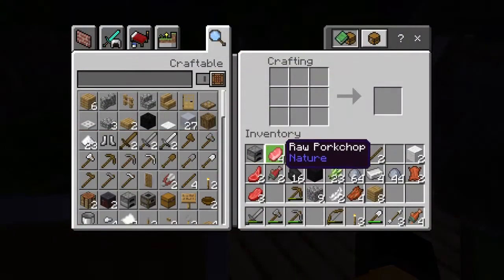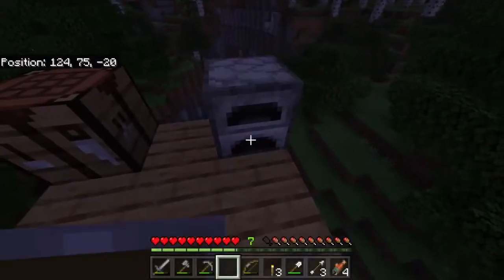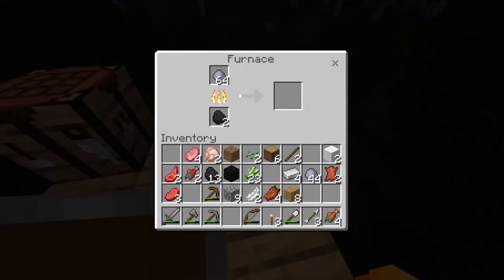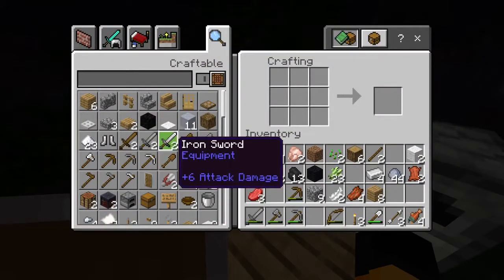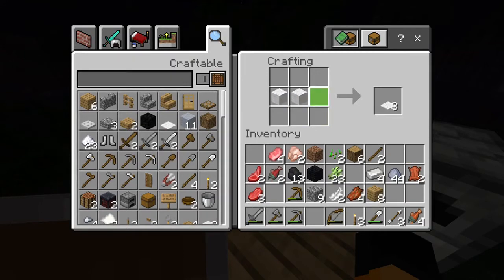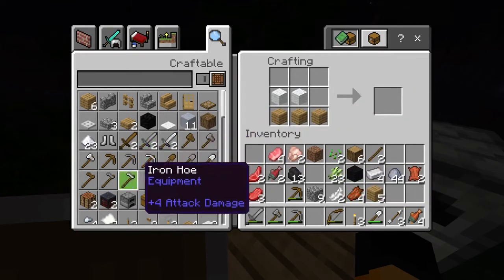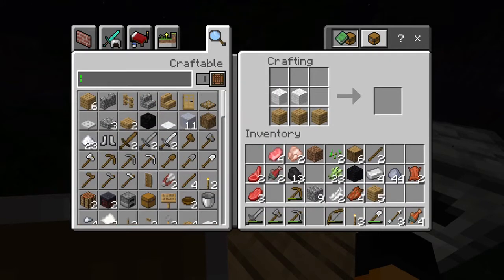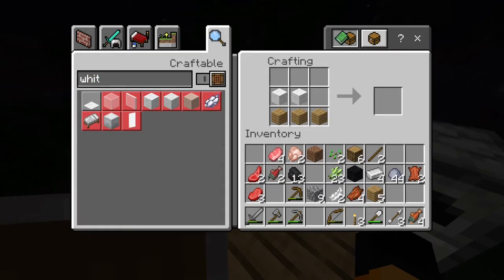I can place that there. Put the clay in there, place some of that. I need to make myself a bed. Is it a thing that you can't make beds out of wool from a different wood type now? It is a thing, isn't it? How do I make white wool or white dye? White dye comes from bone meal. I'm annoyed.